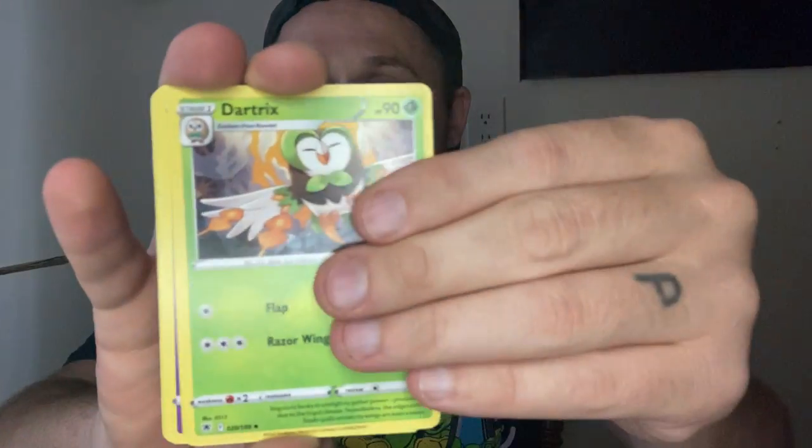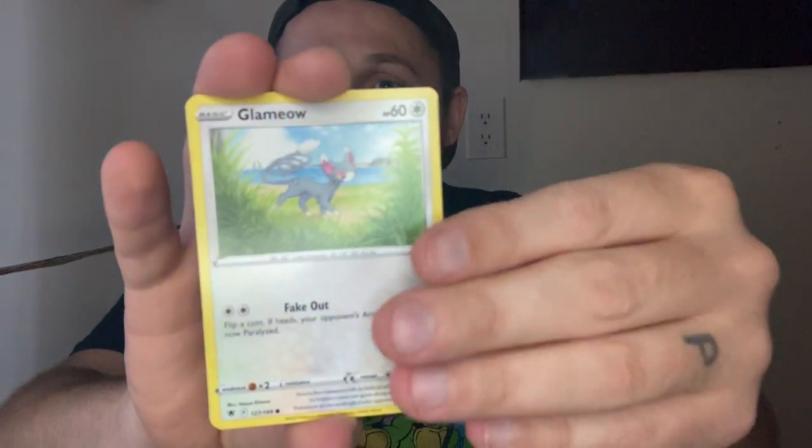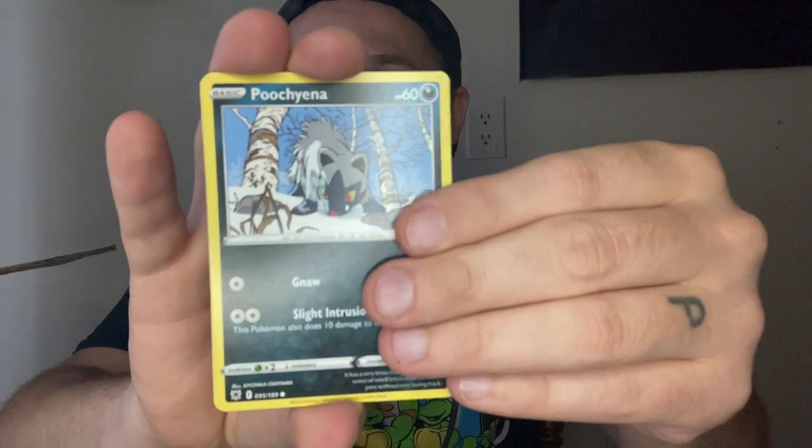I wasn't going to open this other tin, but I'm going to open it — I was going to keep it sealed, but it's just too much fun opening stuff. Water Energy. Dartrix, Drifloom, Voltorb, Basculin, Glameow, Puchiana.